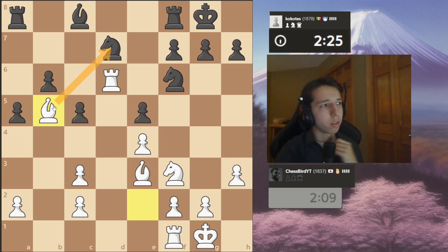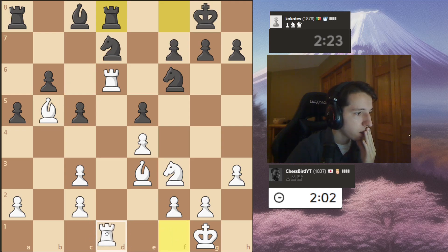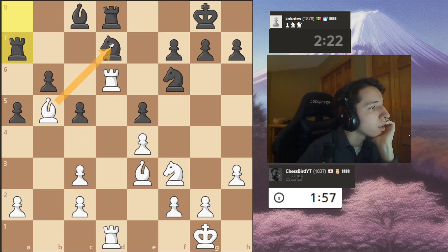I feel like that creates a very, very, very juicy square. I can take, I can also play rook d1. And now I can take... Why does something look wrong about that though?